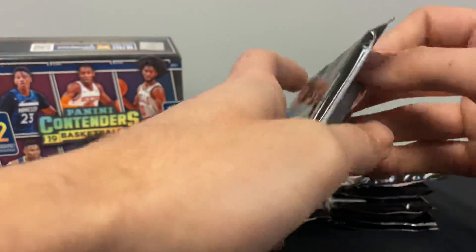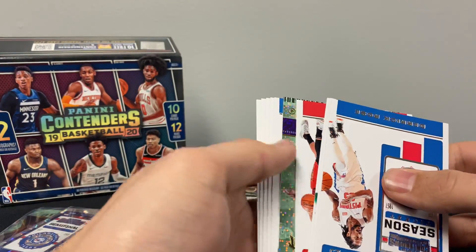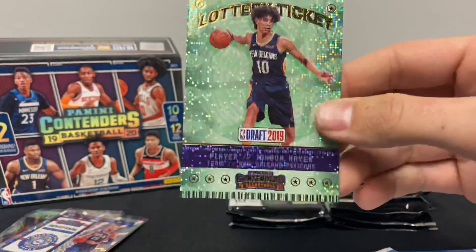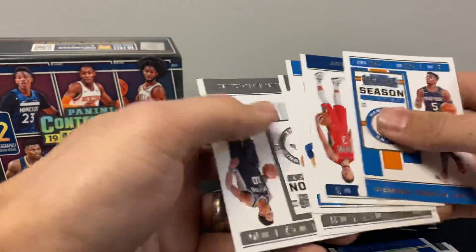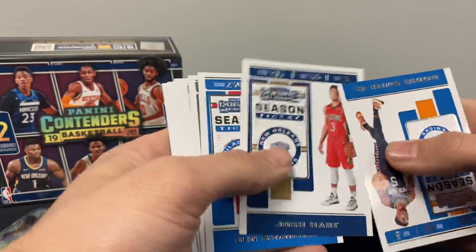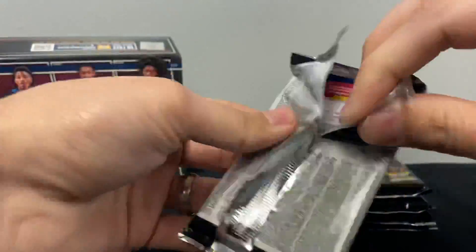All right, pack five — still no auto. There's an insert of Jackson Hayes. Wrong Pelican, but all right — Jackson Hayes Lottery Ticket. Some good-looking base cards, a lot of first-year guys. New threads: Hart, Kyrie. You'll notice a bunch of them — LeBron, AD. LeBron's not first-year Lakers obviously, but Kawhi's one in there.